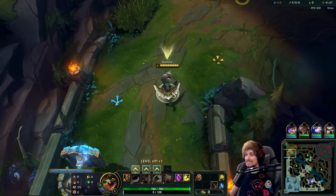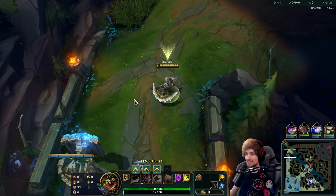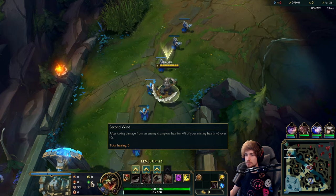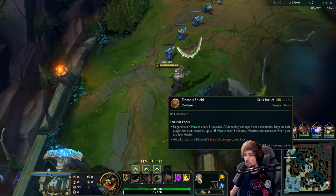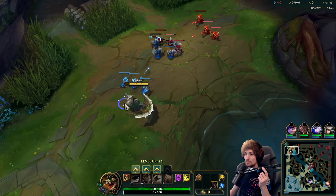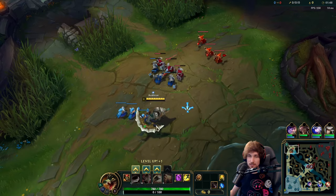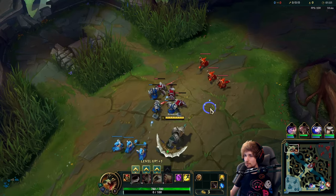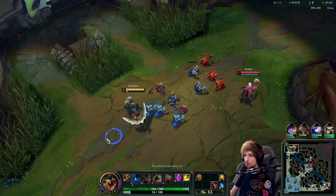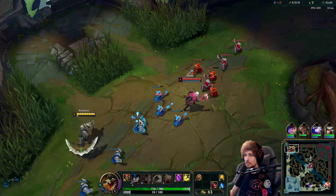Alright guys, playing Renekton top lane today with all the buffs. We're playing Renekton versus Aatrox top, and for the runes we're running Conquer, Triumph, Alacrity, Last Stand, specifically Demolish, and then most importantly second wind in combo with Doran's Shield since we're running against a ranged. Renekton is finally back — as promised, whenever he would receive a big buff, I would make a video. He's finally back within the meta. They basically buffed everything from Q to E to R to bring him back.